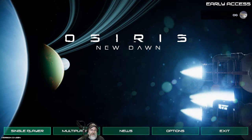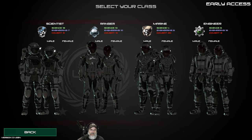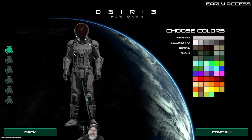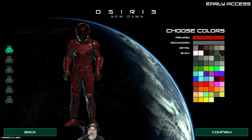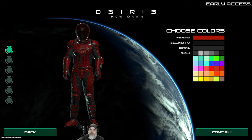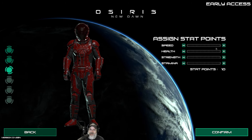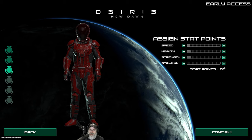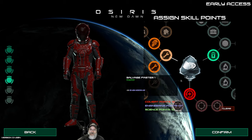Let's hit Single Player and create a new avatar. We're going to go with Ranger again so we start with even points. Let's go with red for our primary color this time, just to change it up a bit. We'll make this black, and the detail we'll make gray. Confirm that. We'll do our usual two points in Speed, three in Health, three in Strength, and two in Stamina.